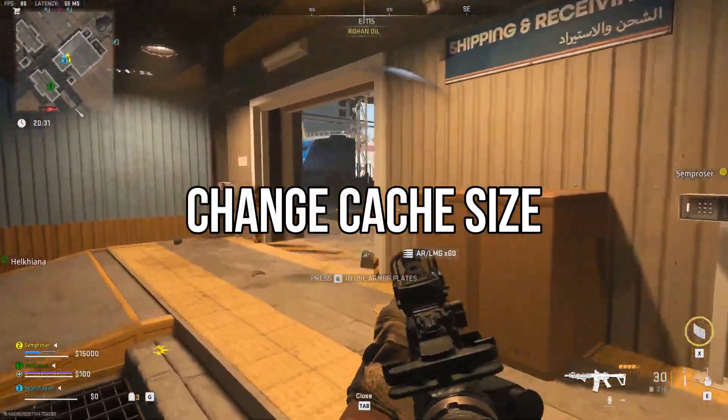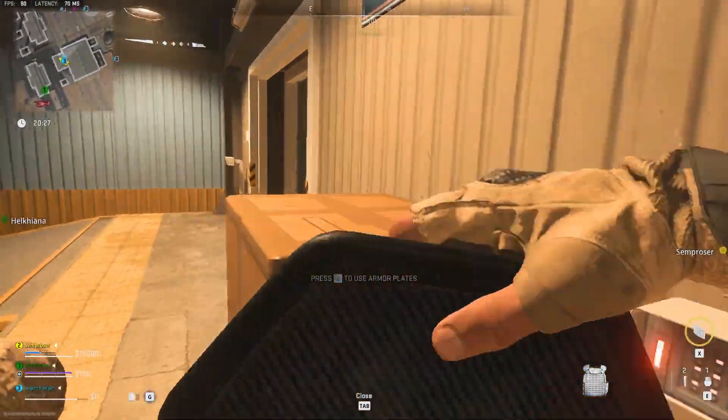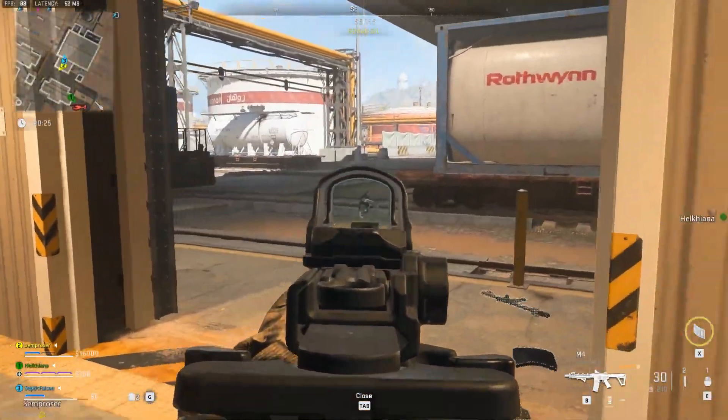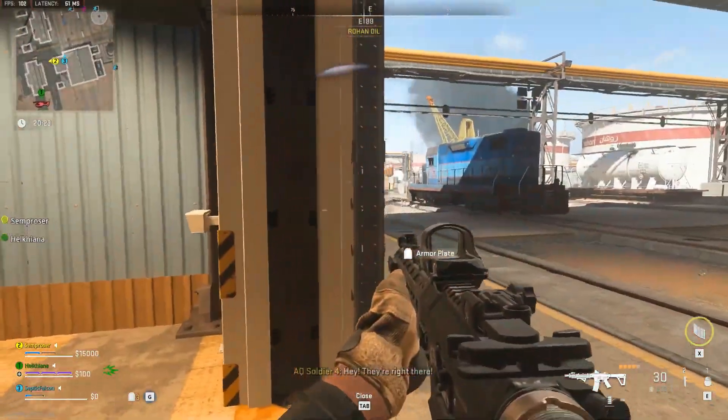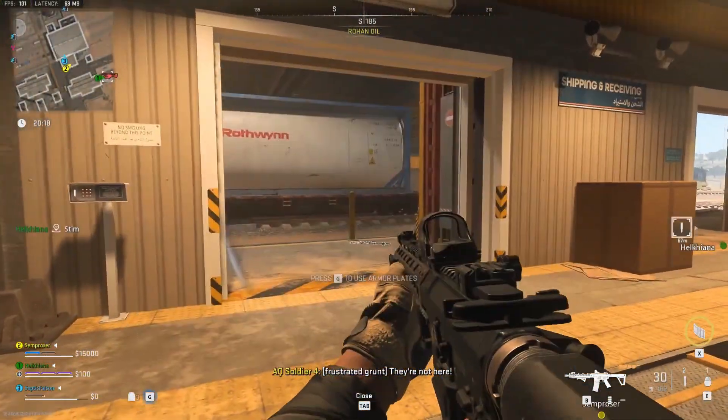Second, change cache size. This is the most effective fix, as it is seen that changing the cache size to medium or small has fixed the issue for many players. Go to Settings, then Graphics, then On-demand texture streaming, and set the cache size to medium or small.